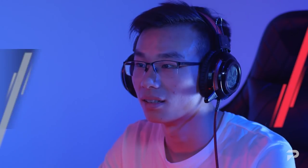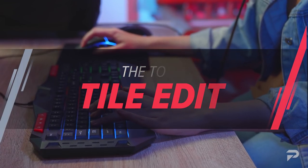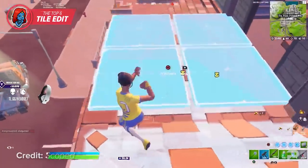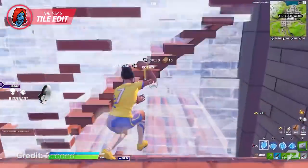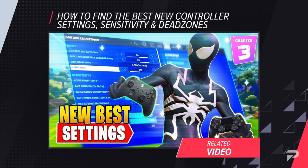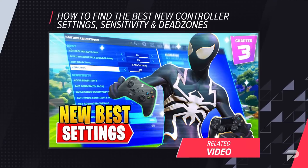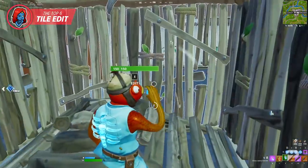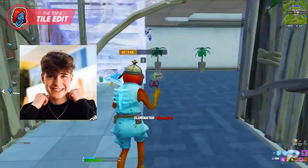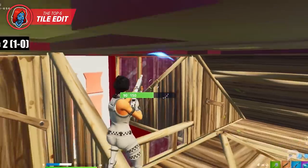The next edit is much easier to perform on keyboard and mouse, but plenty of controller players can do it just as fast. Make sure your sensitivity settings are optimal — check out our Chapter Three controller settings and sensitivity video on the Pro Guides YouTube channel. Now, the top six tile edit has been gaining traction in the pro scene for a couple of seasons, with players like Clicks and Dukes proving it to be viable.